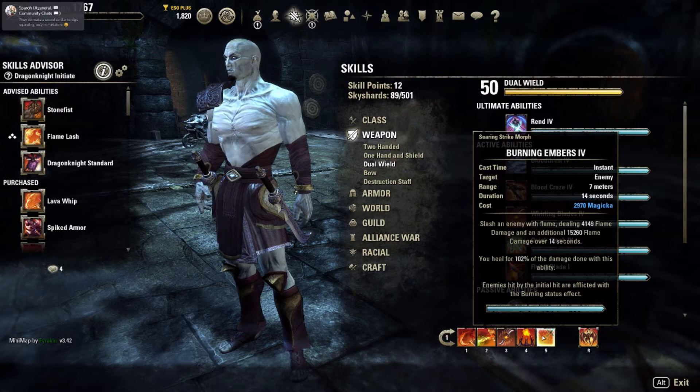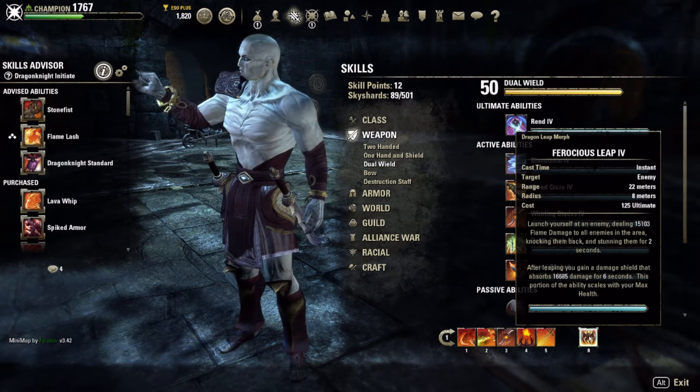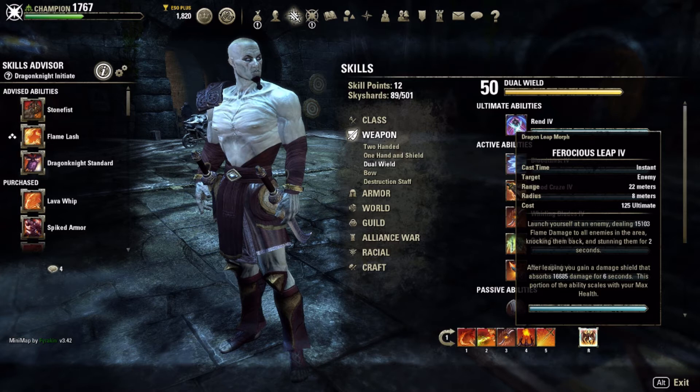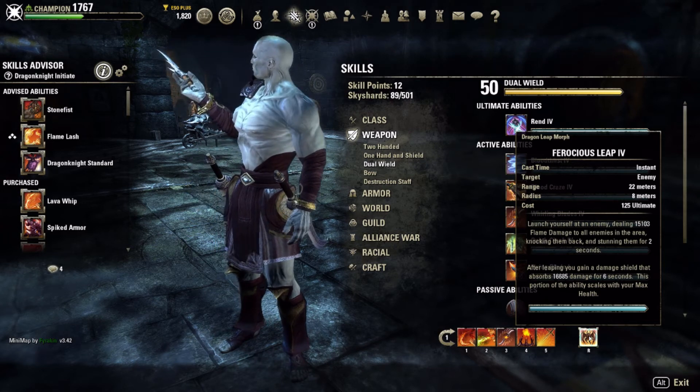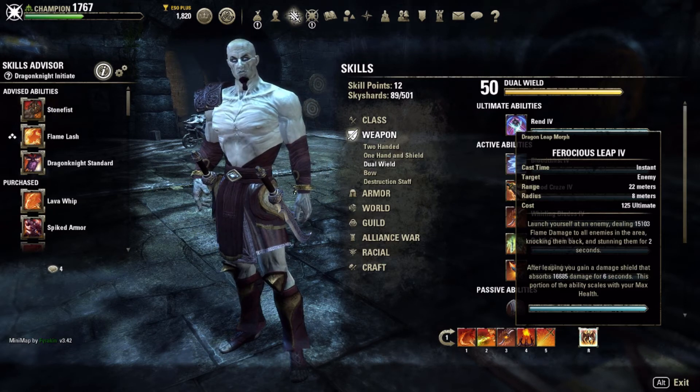I run Ferocious Leap — everybody goes with Take Flight, but Take Flight does not cover your health with a shield after use. I've killed many DKs because they hit Take Flight when they were about to die, didn't have the shield covering their health, so the HoTs didn't get them back into the fight. I always run Ferocious Leap — it does respectable damage (18k) and gives me a big shield as well.